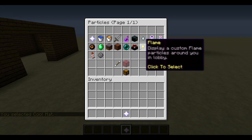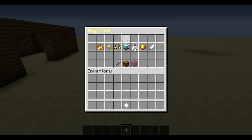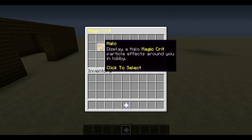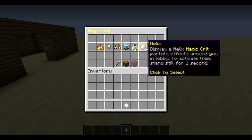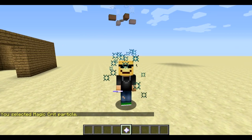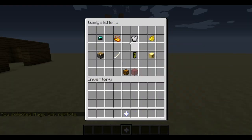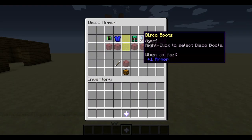Let's check out some particles — we have quite a bit to choose from. I'm going to go with Magic Crit, and from there we can choose the type of particle: halo, circle, star, helix. Let's go with star — that is pretty dope. So we're rocking a hat and a particle trail.